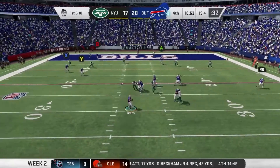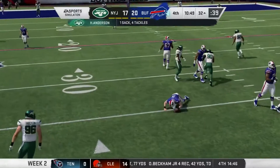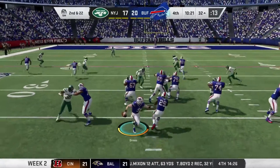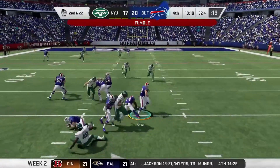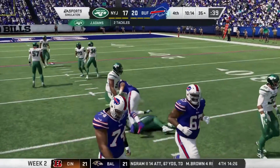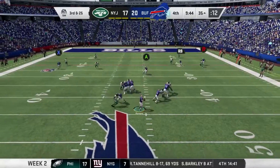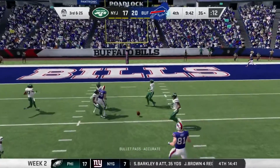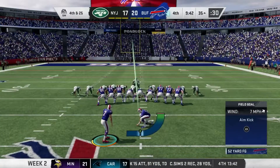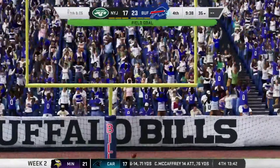First and goal from the 19 — Brees has time but nowhere to go with the football, maybe should have dumped it to Beasley. Play action — the line gets pushed back and Knox fumbles in the air — third and 25. Brees looking has time, going over the middle — knocked away from Beasley. We decide to kick the field goal — Butker connects, a former Chief who came over after his first year there.